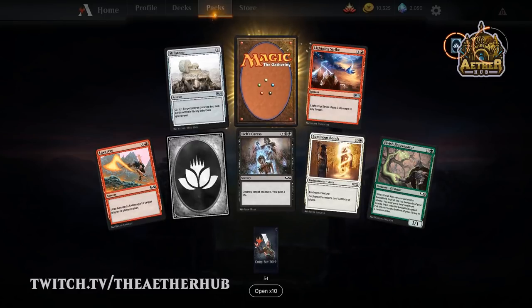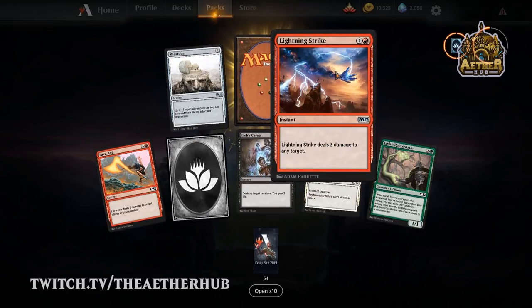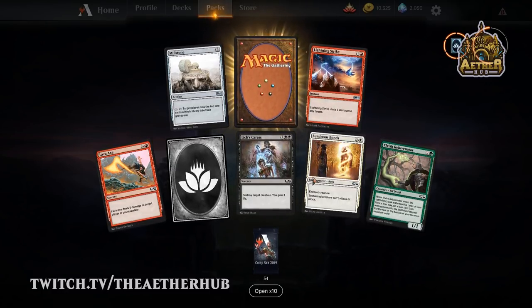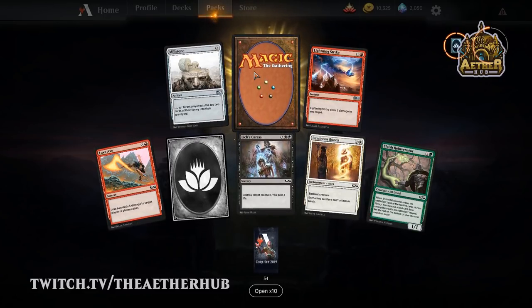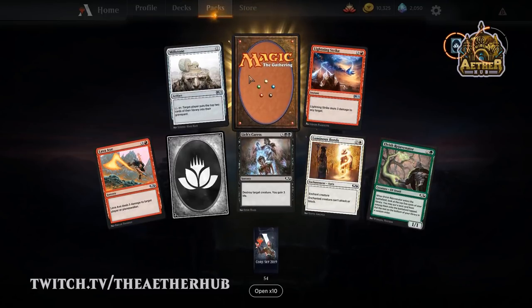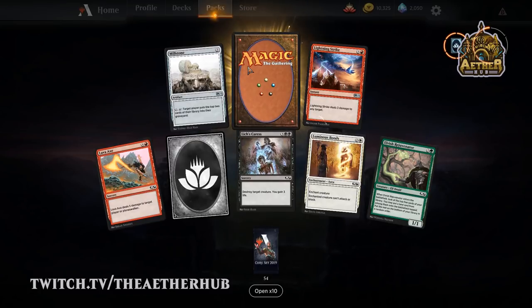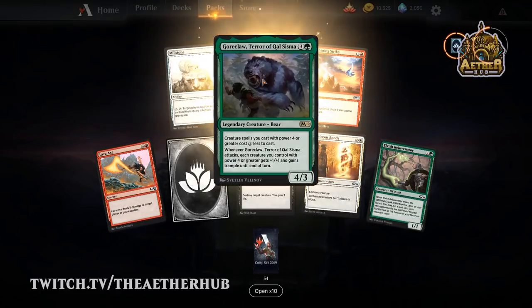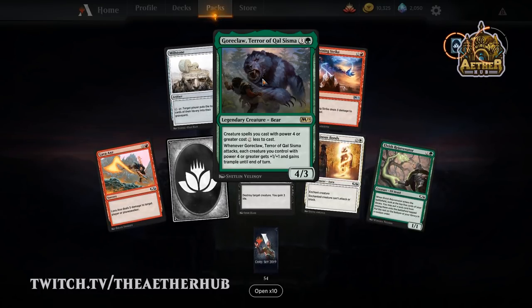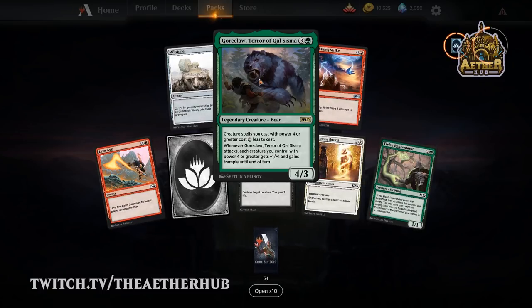Luminous Bonds is the first pick here — splashable removal. Actually, I would take Lightning Strike. Yeah — it's just better than Luminous Bonds. Again, this is a pack with so much removal in it. If I was playing a spells-matter deck, I'd pick the Drake and find that Merfolk that returns a sorcery from your graveyard to your hand. I'm not saying Lava Axe is bad — it's just that damage to the face isn't worth as much in a lot of scenarios. I'd say it's kind of bad — you don't want to do it most of the time unless they're at that life total and you can just kill them.